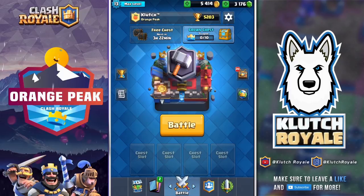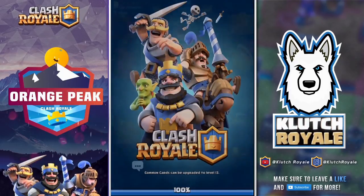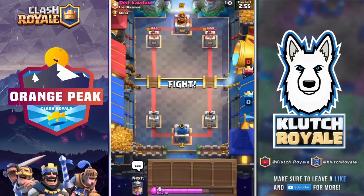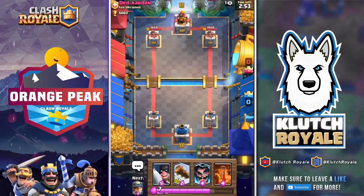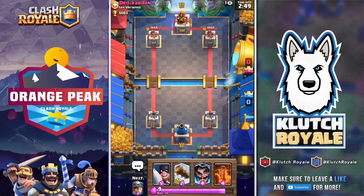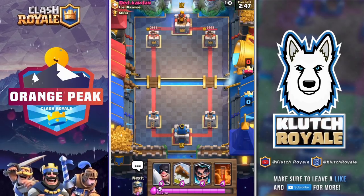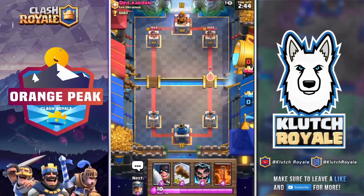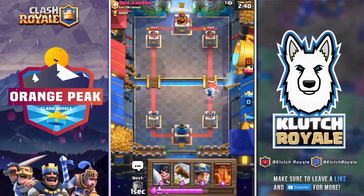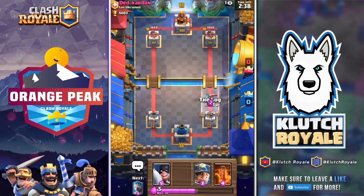This first one is going to be the live battle. We'll get into the recorded one I have later — that was a real buzzer beater, real nail biter. Getting into this battle here, this guy plays a hog rider executioner deck and he's going to immediately start with the ice spirit hog rider.